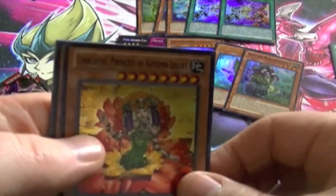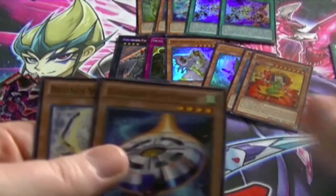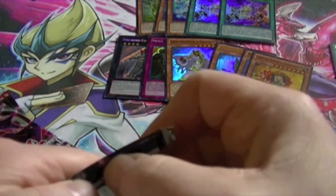Super rare: Cherubimay, Princess of Autumn Leaves. From what I've seen, I don't think anyone is using the rank — the level 8 build.